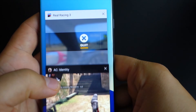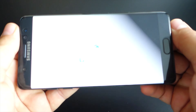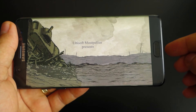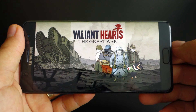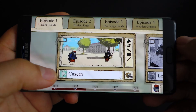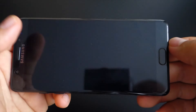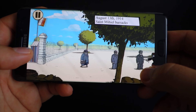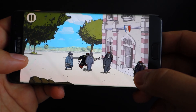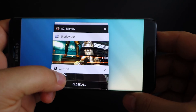We have four games in the background. Now let's open another one — Valiant Heart: The Great War. It's another marvelous game made by Ubisoft, a very top-notch game. Let's press the multitasking button. As you can see, these are the games.